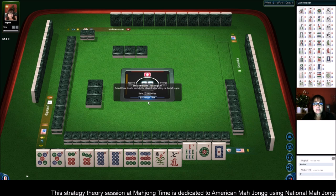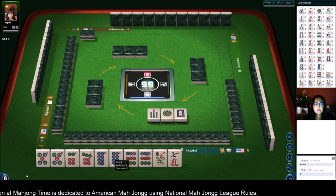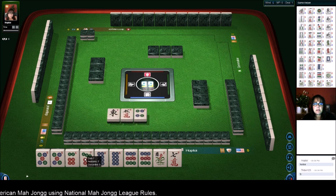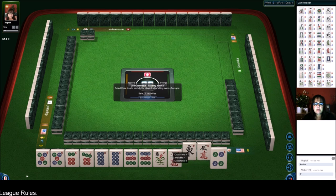We have 5 discards, so we're going to keep going. We just need to build up 6, 7, 8 in dots. Really, the 6 and 7 would be ideal if we could get those. Let's pass these three. 7, I think, would be better than a 5.